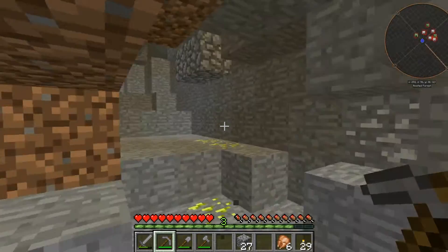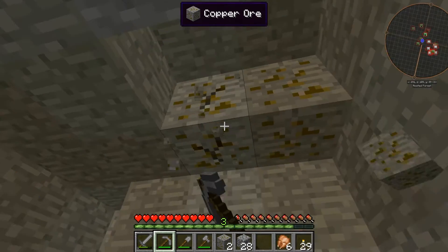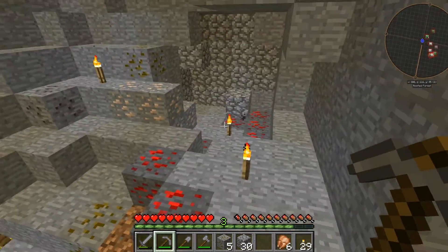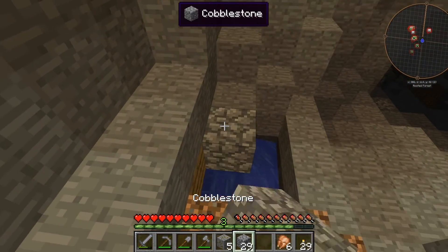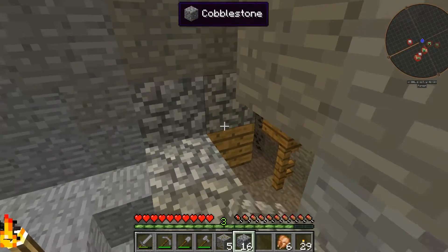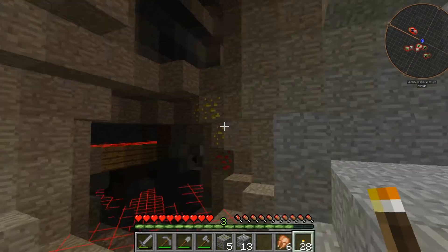We need an iron pickaxe - we can't collect certain ores without it, but we can collect copper. I'm pretty sure I heard in a video that the Super Dex cannot be crafted. I can't even find it in the NEI - I was going to spend some time looking but this cave is still wide open. Oh jeez, I don't mind a cave - well, let's face it, I still get scared. That's a bat - I'm getting scared over a bat! I think I'm even more scared because I haven't got armor.